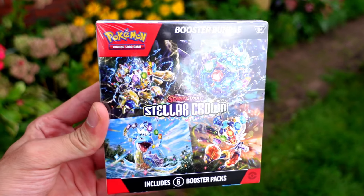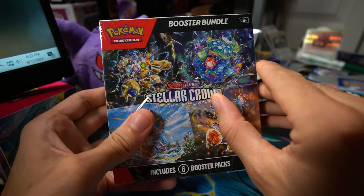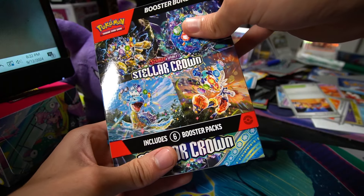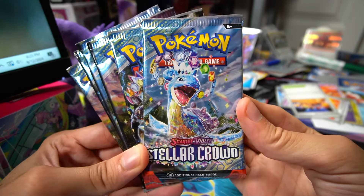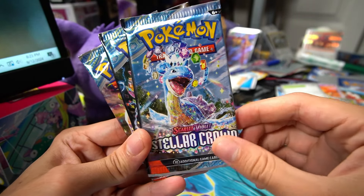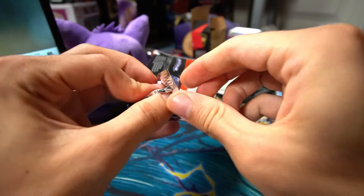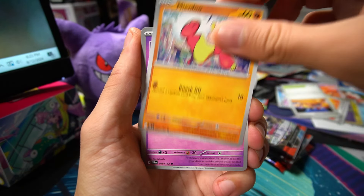We're going to start off warming up with the booster bundle right here. We got our Gengar pin to help us slice open this box. I do miss the older boxes shaped like a deck box because I enjoyed using them as deck boxes — you can't really use these as one. The packs are coming out on the backside. Like usual, we got six booster packs in total from the booster bundle. We got the Lapras pack art, Cinderace, and Galvantula. I think my favorite's got to be the Cinderace.